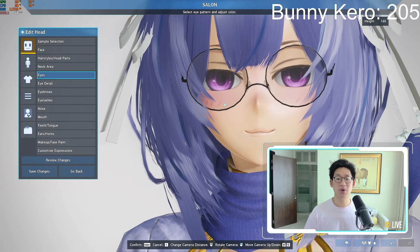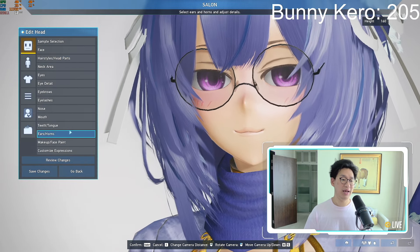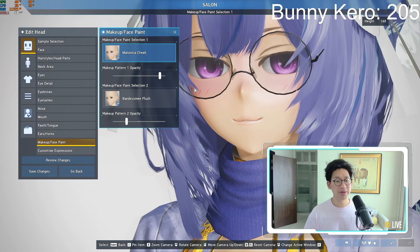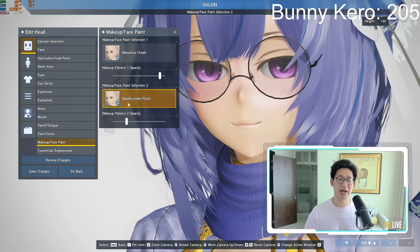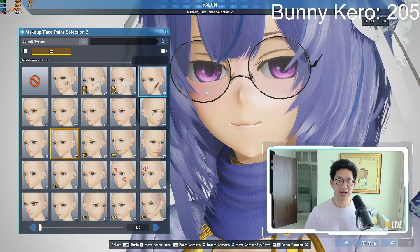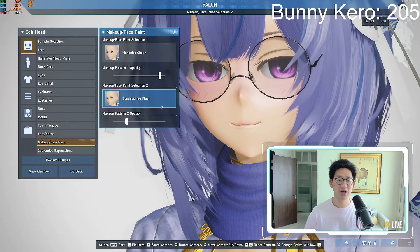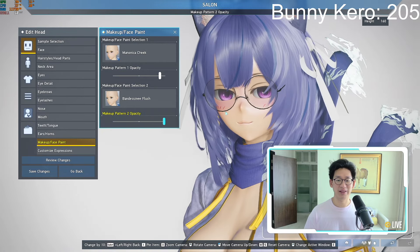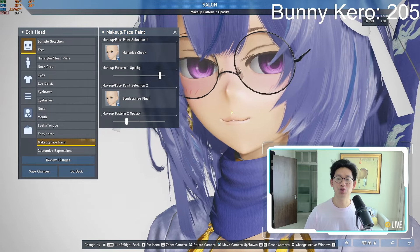A lot of people have asked me how to get this blush type of look, and that is actually through the makeup slash face paint. Monica Cheek gives a really nice blush. However, if you want these little lines, you are going to need the Bandicini Flush, which is the one that actually adds these physical lines. If you increase the intensity, you can see these lines get even more outrageous. I like it a little bit faded — not too super crazy obvious — and that just accentuates the blush.